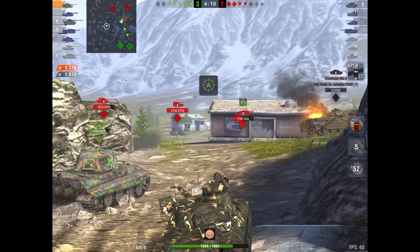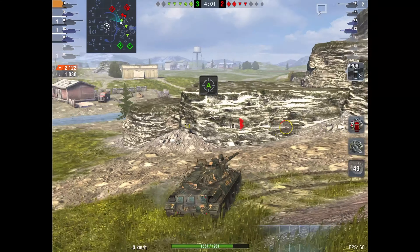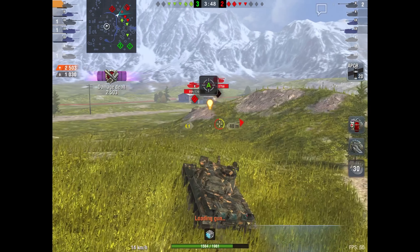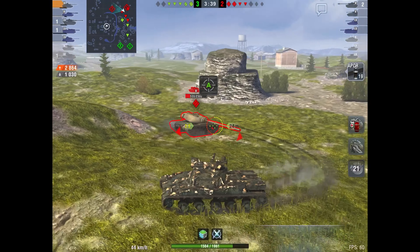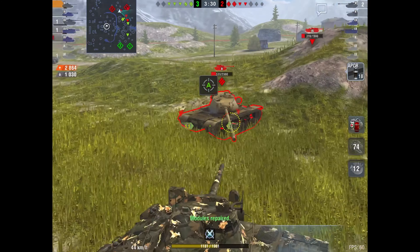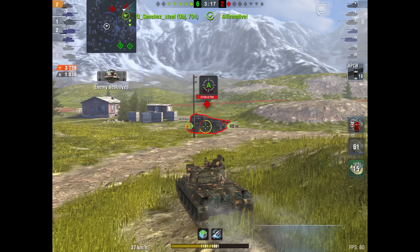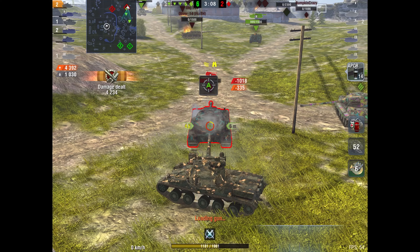We can't get a shot on the E5 and he can't get one on us. Their VK 72 is a non-factor right now. Our team has cleared anyone who tried to rush, so we're creating hard angles for the enemy. The E5 misses his shot while backing up, which means we can go in and whittle him down to his last HP. We get the clear on him with a nice fire and he's out of the game. Now it's just farming the VK. This entire game we got crucial bounces and moved around in a way that really helped our team.